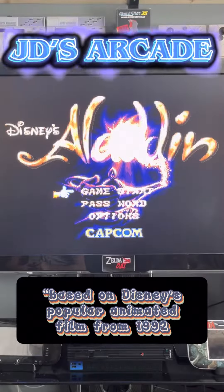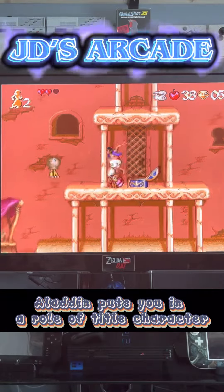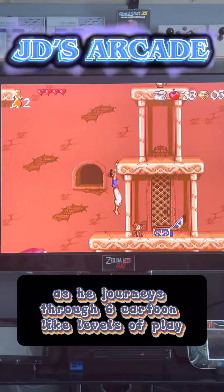Based on Disney's popular animated film from 1992, Aladdin puts you in the role of the title character as he journeys through six cartoon-like levels of play.